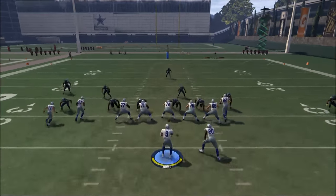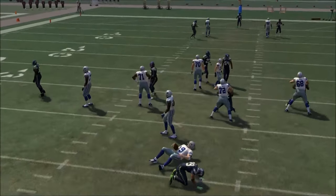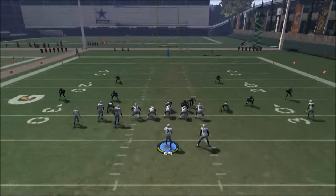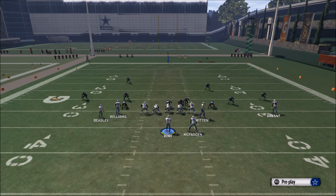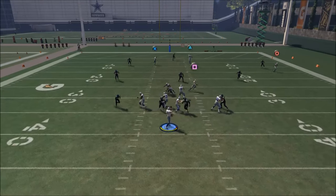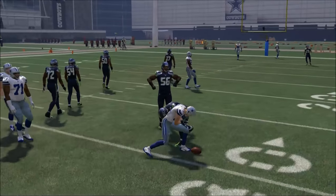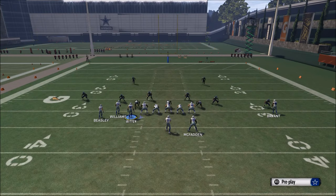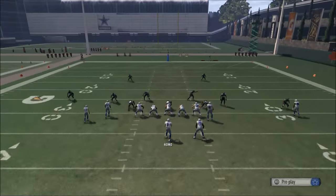We'll show you this again. When we playmaker that route, he comes on a little interior crossing route and it's very difficult to stop in man-to-man coverage. The crossing route cuts over the field at a nice depth, making it a good check down read against zone blitzes as well as man-to-man coverages.